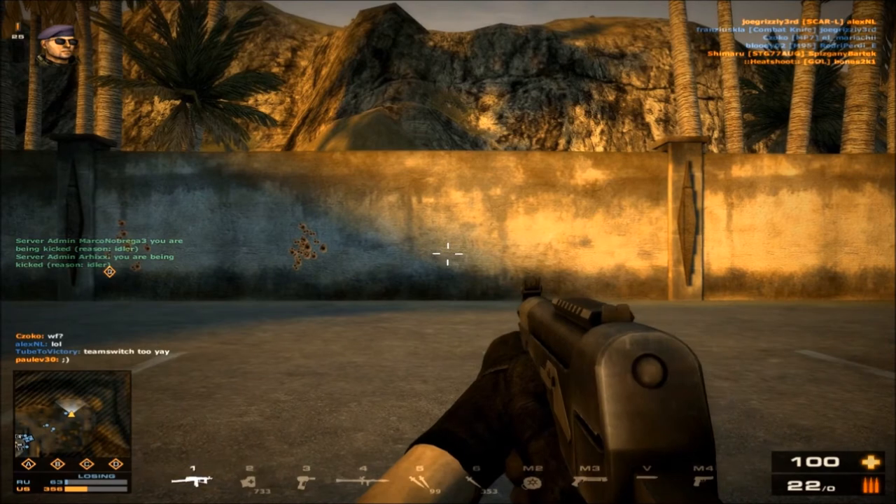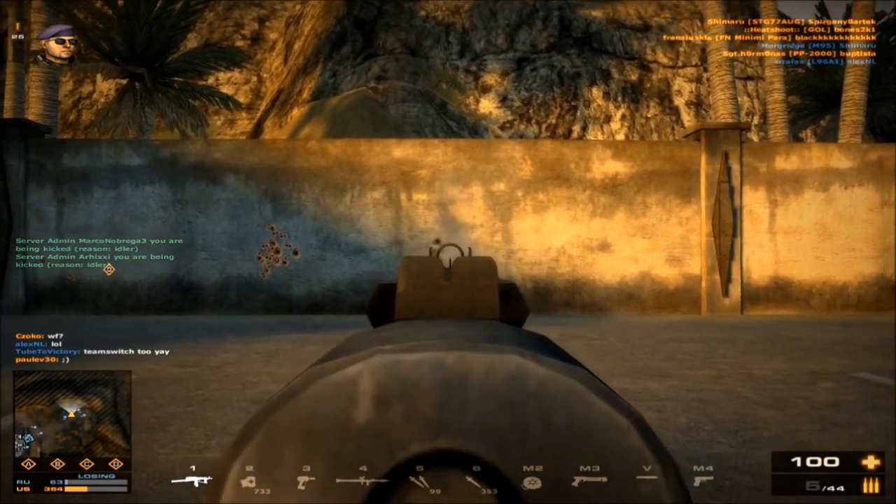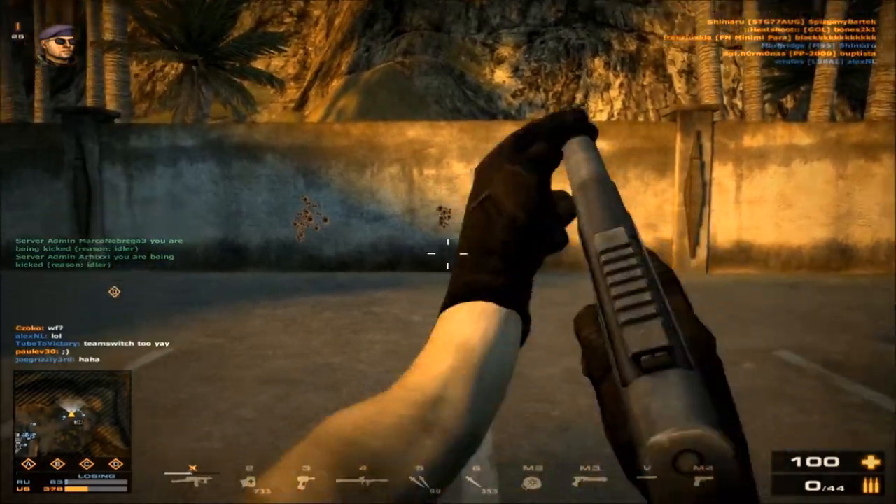In terms of damage, the PP2000 is quite lacking. The maximum damage possible is 50, and that is with headshots at point blank. Its ranging is not bad though — medium range begins at 15 meters, and after 30 meters your gun will do lower damage. At the lowest damage possible, considering an enemy also has body armor, it is 8.